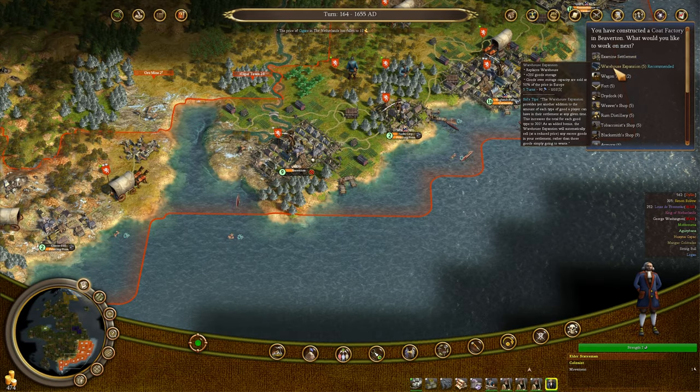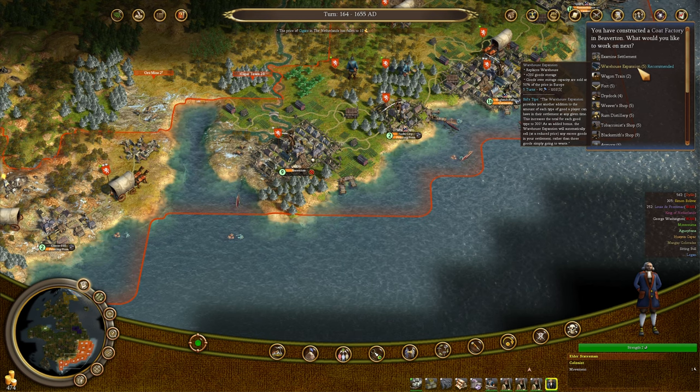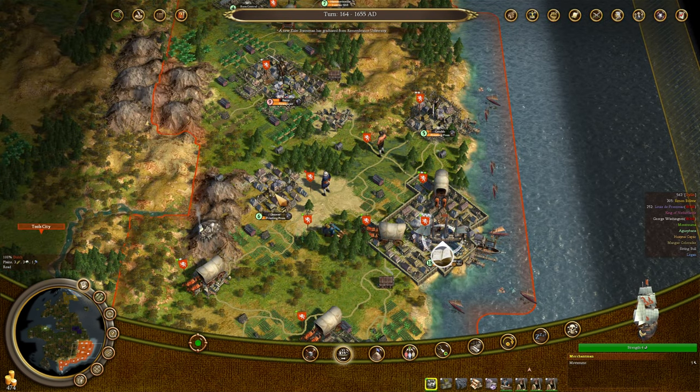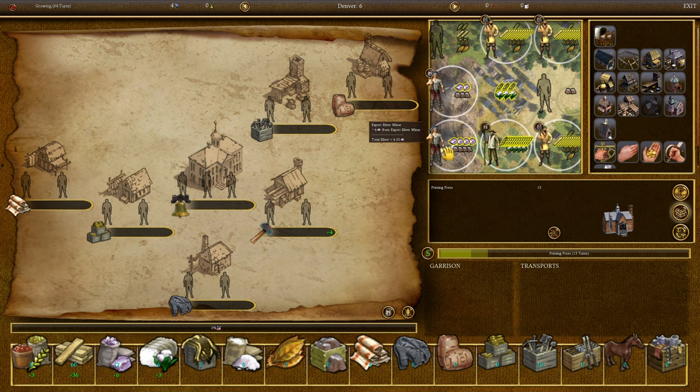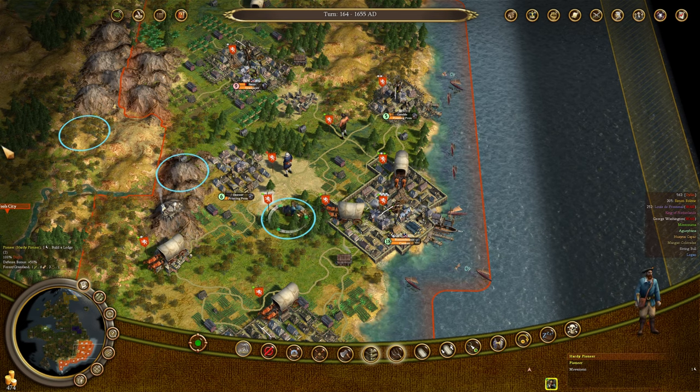Beaverton finally has a coat factory — we're going to work on a warehouse expansion next. We actually really need storage in Beaverton. The outer station that just graduated is going to Denver; Denver will increase our production of silver as well as food and lumber. I actually need to build a silver mine right there — I should do that here pretty soon.